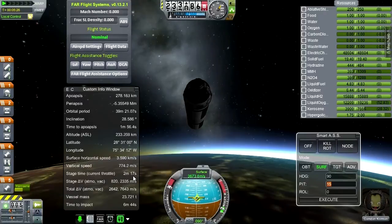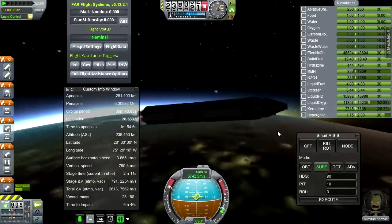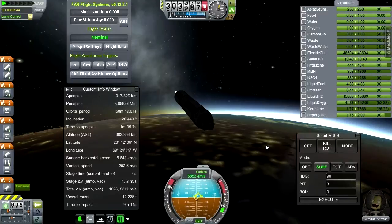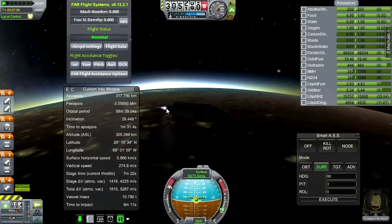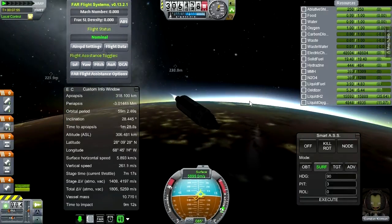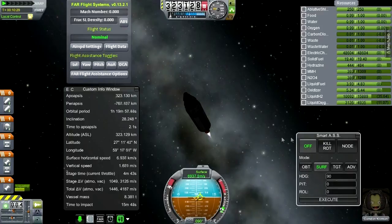Now that we got rid of the escape system we can see our stage time and everything — much improvement. Camden's looking happy too. Apoapsis is getting a little out of hand. We're just going to fire this as it is. The gimbal doesn't seem to be quite enough for MechJeb. We're getting to the critical part of the proceedings — gonna turn SmartASS off and gauge my own control.